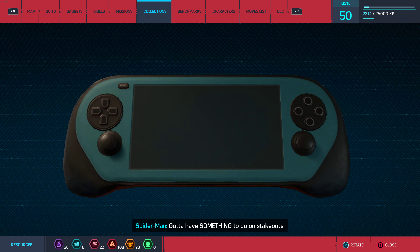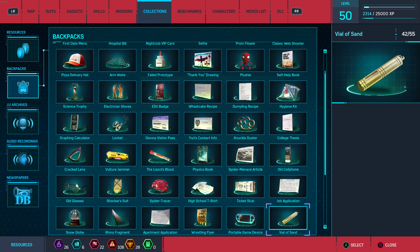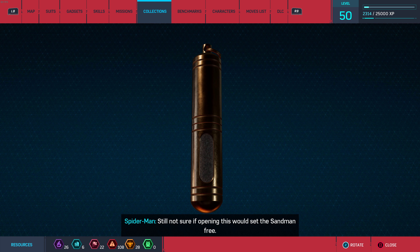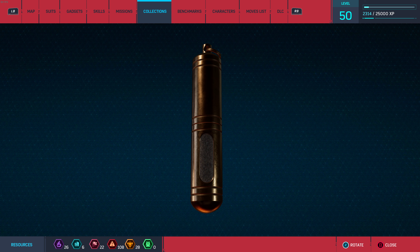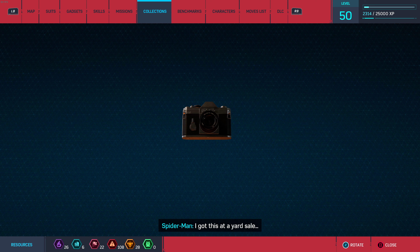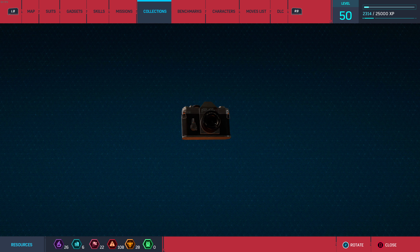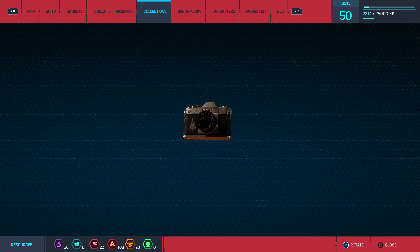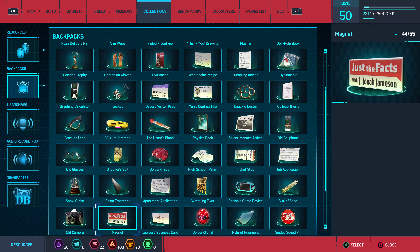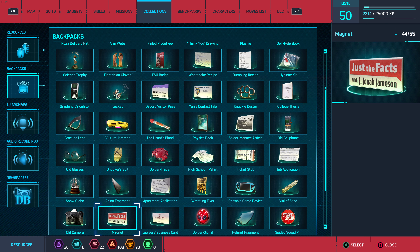A device that looks exactly like a Nintendo Switch — something to do on stakeouts. A container of Sandman — still not sure if opening it would set him free; no hurry to find out. The streamer thinks Sandman would've been a cool villain to add in. An old camera that might be MJ's. A gift Jameson gave at his Bugle retirement party — Spider-Man thought nobody would listen to his talk show. Shows how much he knew.